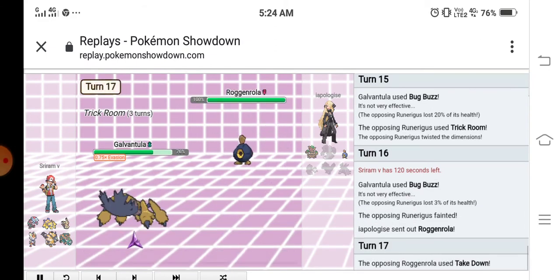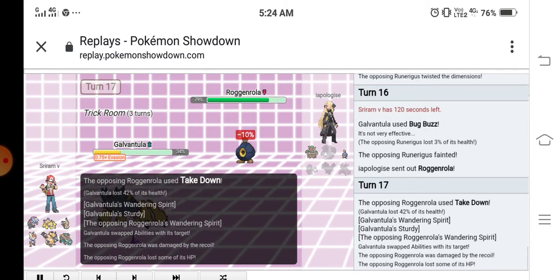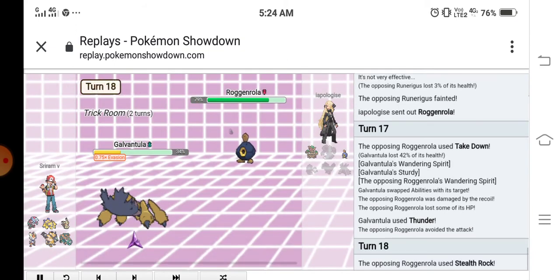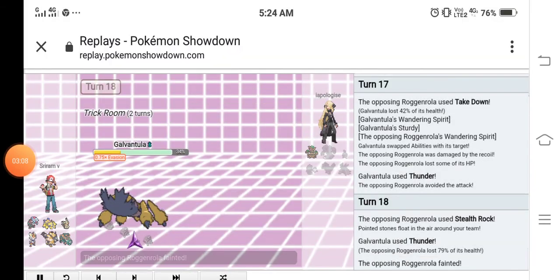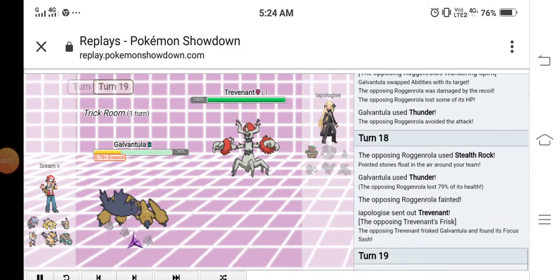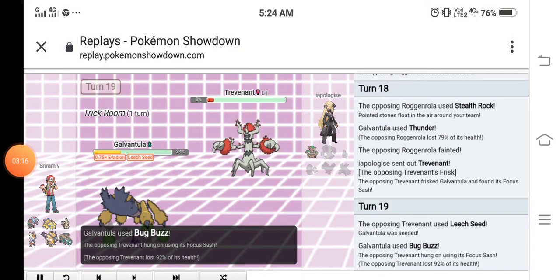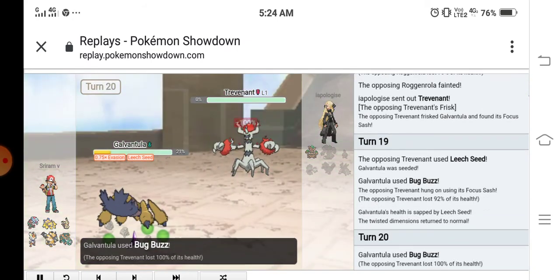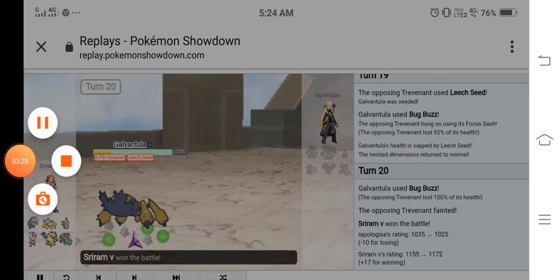They send out Roggenrola and it uses Take Down. We miss our Thunder twice, then use Bug Buzz which brings it to the red. We use Bug Buzz again to finish it off. And that's it for this sweep — I'll see you guys in the next episode and the next sweep!